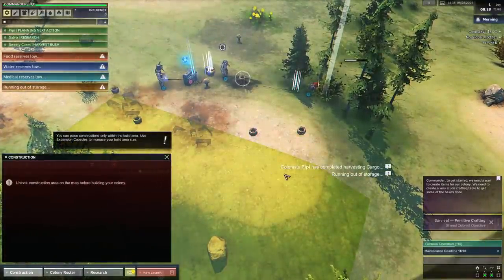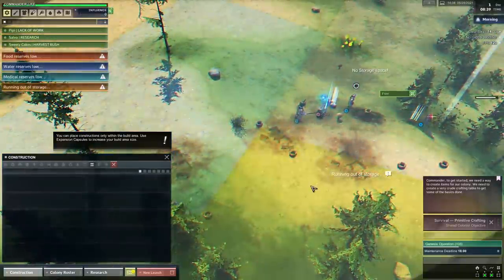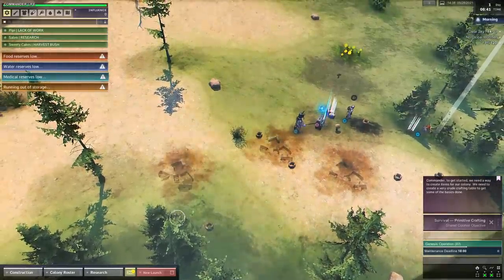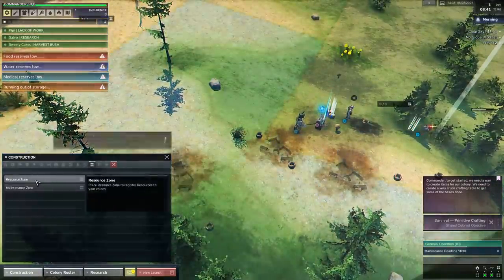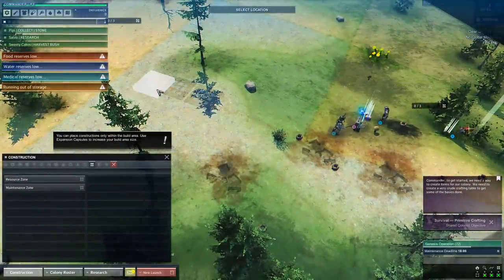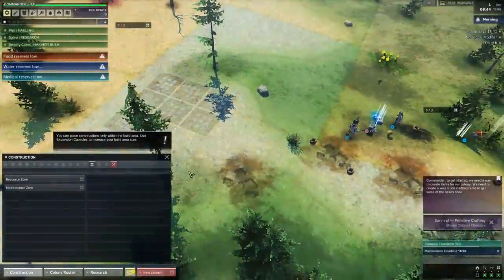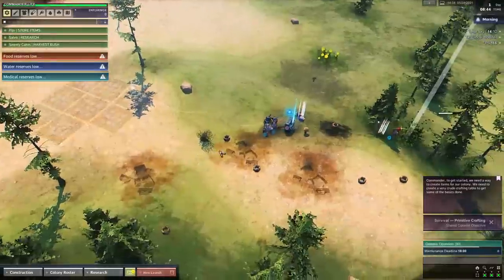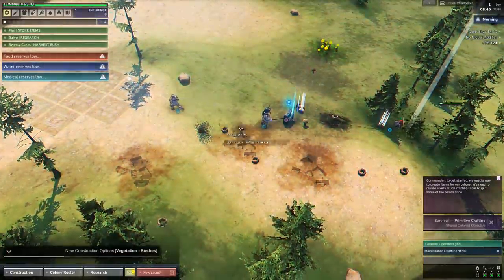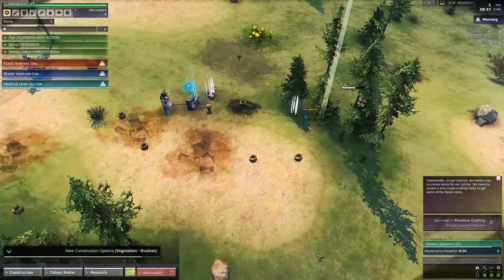I've got to unlock some construction areas first. We need a little bit more influence before we can unlock further areas, but we've got the starting areas so we can set up gathering zones. I'd like resources stacked up over here — a two-by-three area — and a little maintenance zone where they can fix and repair stuff. This idle clone is going to start ferrying stuff over and picking things up off the ground. Apparently we just learned how to make vegetation, so that's cool.